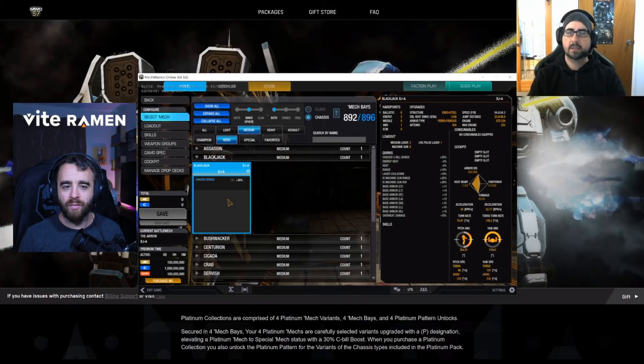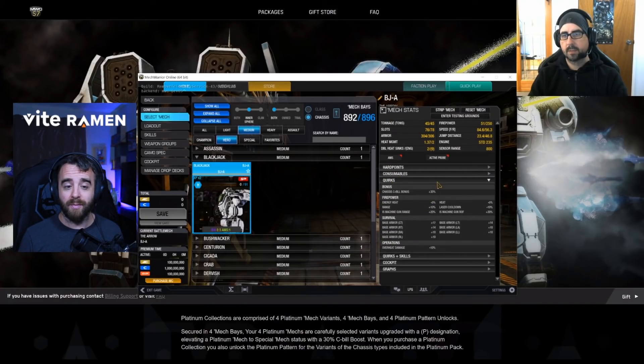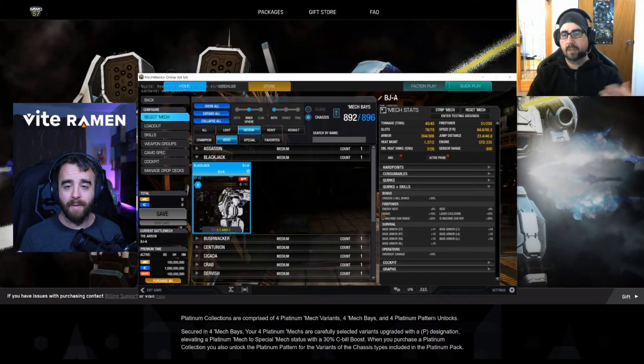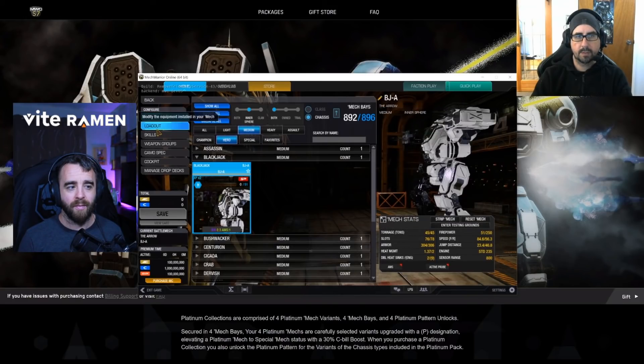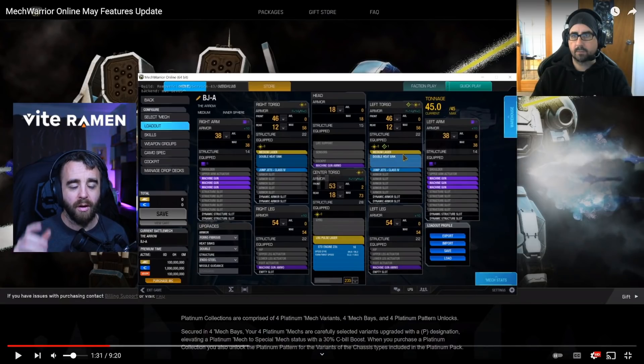Now they will run off the page eventually and they will be color coded, but your base quirks will still be there. Beyond that, we integrated your feedback — so now we have quirks in the mech stats as a separate item, and then quirks and skills combined. What will happen as I upgrade this with my skills is that it will combine the quirks and the skills. Anything that receives a bonus from the skills will change color to that actual skill color. This view is also available in the mech lab.